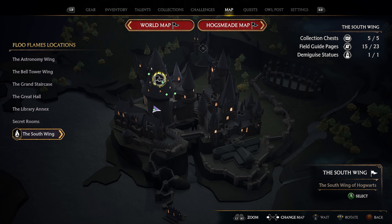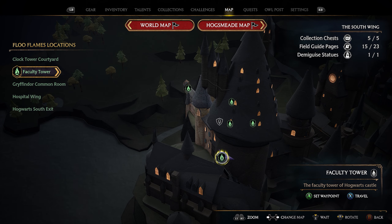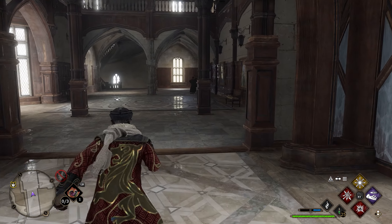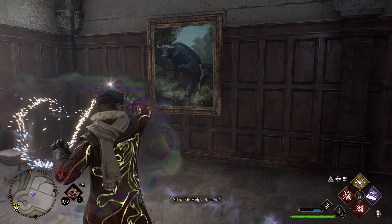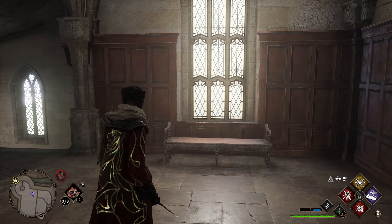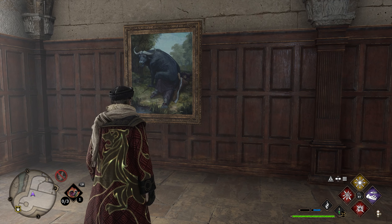To grab your next page, go back over to the south wing and come down here to take the faculty tower flu flame. After taking that flu flame, you'll spawn in a hallway — head straight all the way to the back. You'll notice paintings on the right hand side. At the very end there's going to be a bull painting. Use Revelio in front of this painting and you'll get this page. If you're in Gryffindor house, this may be the very first page you got when you started the game.